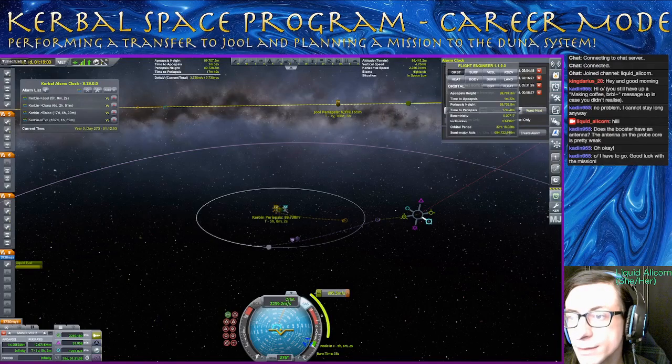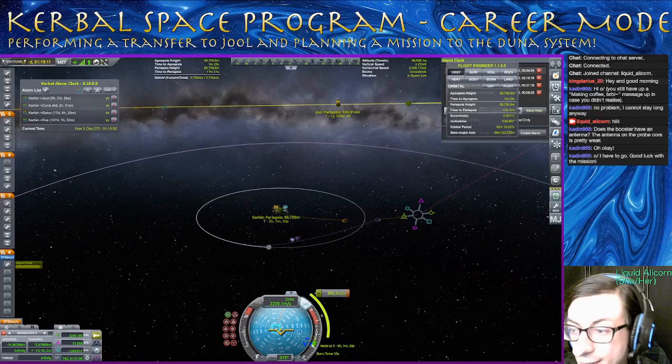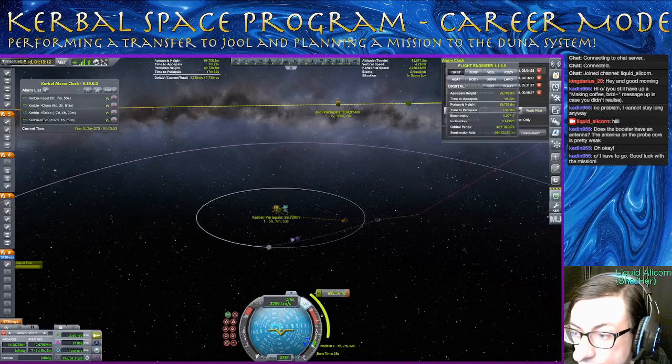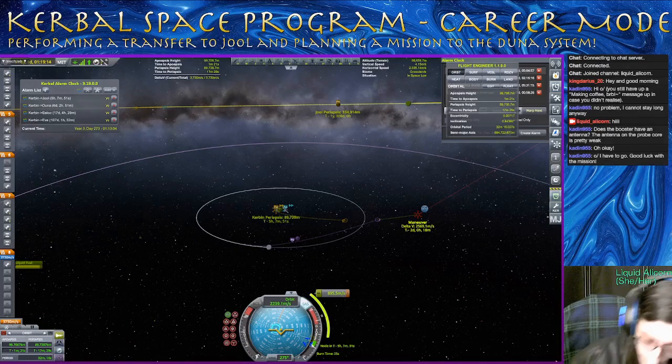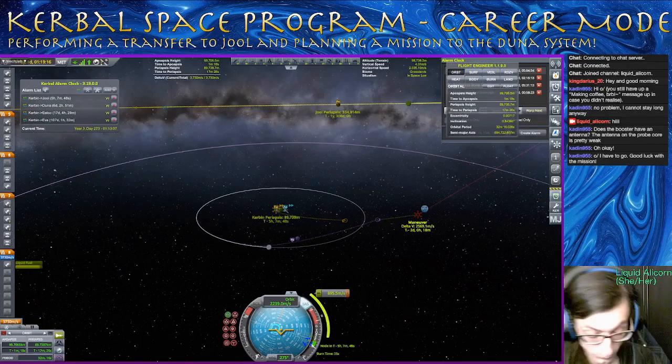And how much delta-V is that? Hopefully not too much more. Nice. Okay, that's plenty. This is 2 extra meters per second. So, yeah, we're good. Alright, so we have our interplanetary transfer. You can see that this is a year and 308 days — so that's nearly an entire two-year period that we're going to be waiting for this transfer. But it's super fuel efficient, and all of our probes will arrive there with full fuel. And this stage will have a little bit of extra fuel left over to get things started up there and get us into a nice elliptical orbit around Jool. Very exciting.